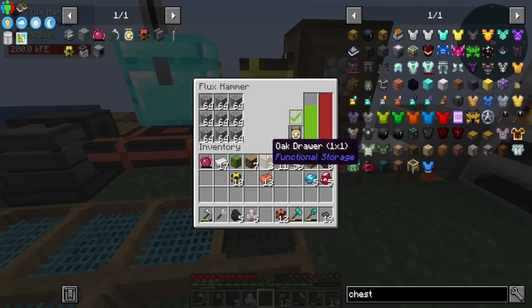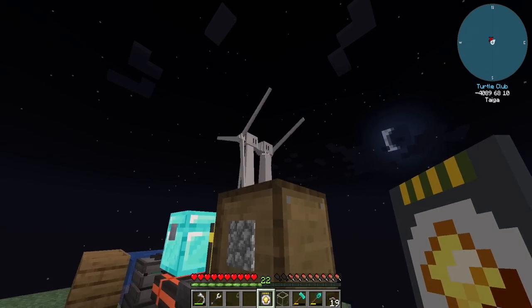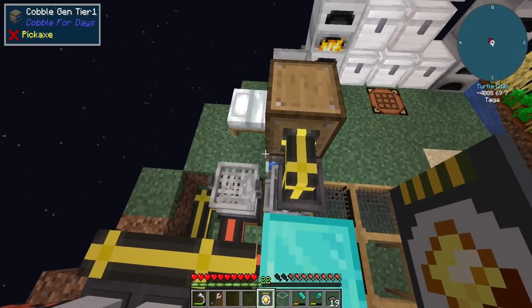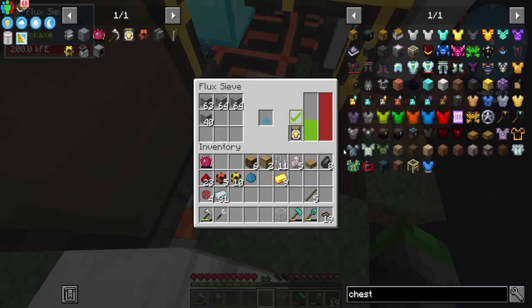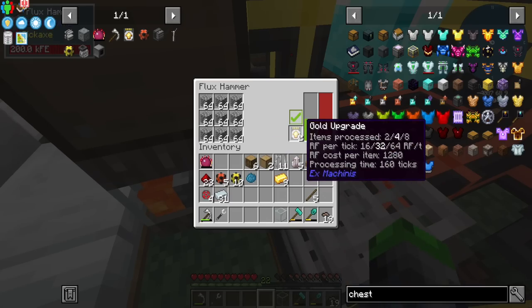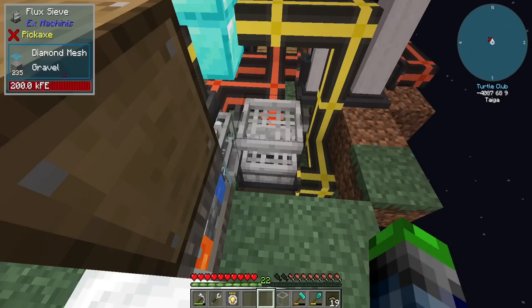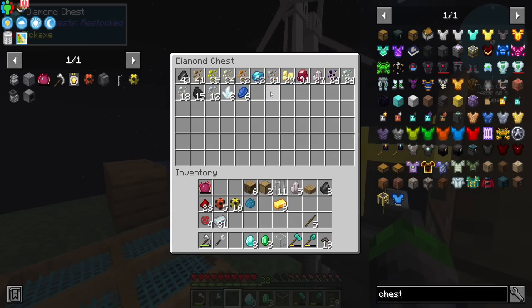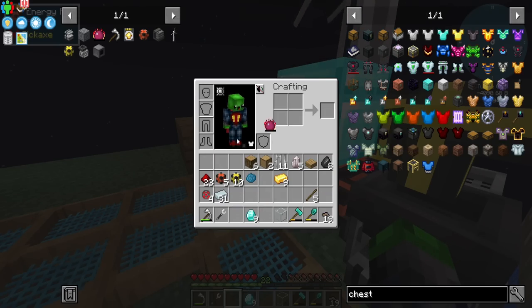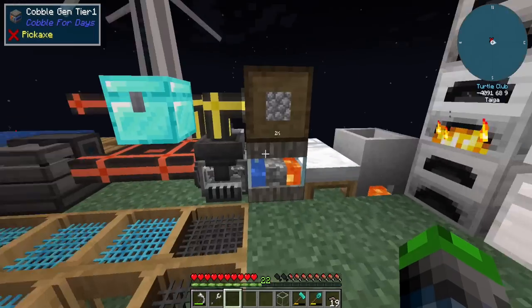We can even put an upgrade slot on here eventually — we have a lot of cobblestone backed up. I added another wind generator so we have double the power production. I'm going to add in the upgrade here, so now we're processing two for everyone. When you stack it, we're producing four per operation. If we combine this with the Philosopher Stone, we have a total of nine and thirteen here — we're increasing our diamonds by quite a bit.